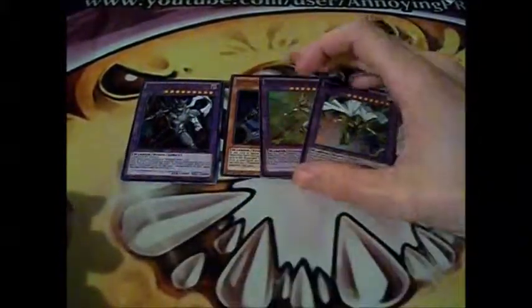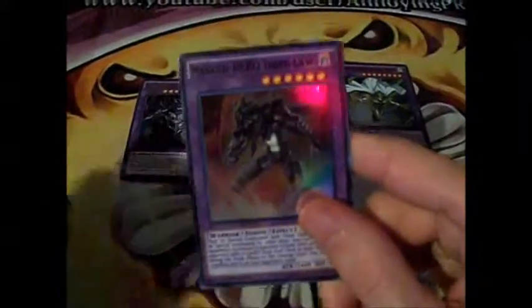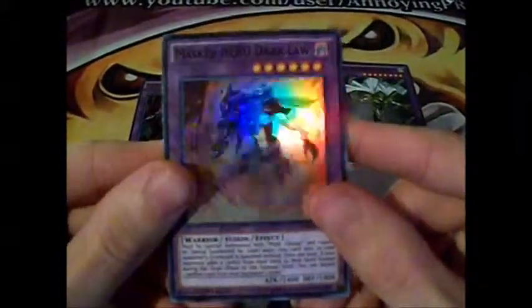So I think we have Ultra Rare and Force Supers. The main Master Hero we wanted, Master Dark Law, which is really good. Very shiny.